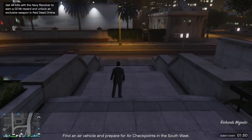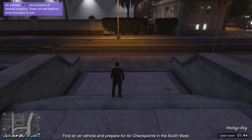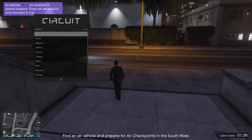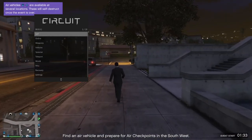Alright guys, so here we are in GTA and I have got Circuit. Let's just show it off and how to open it. You just have to press the Insert key and here we go. We have Circuit and it has a ton of features, and the best part is it's only $5 for a lifetime.